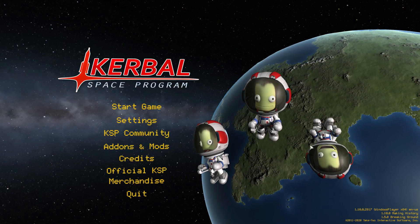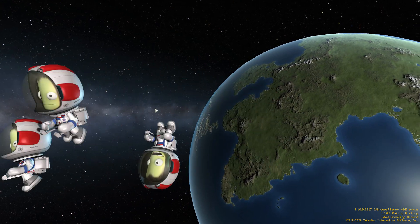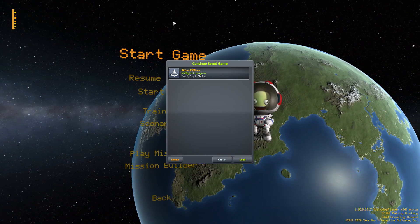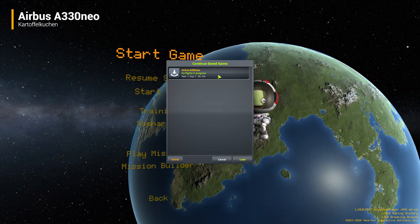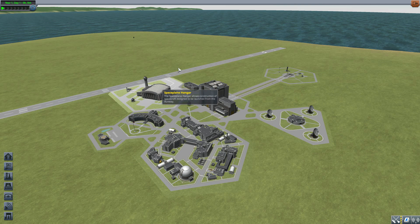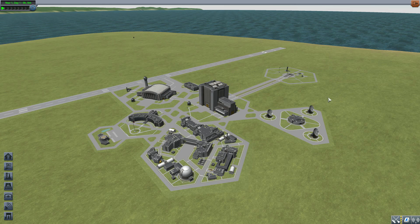Hello everyone and welcome back to Katabo Space Program, where today we are having a look at the Airbus A330 Neo mod, which is being made by forum user Kartafellkuchen. What this piece of work looks to add into the game is all the parts necessary to build your very own real-world Airbus A330 Neo, which just amuses me to have an Airbus here in the game.